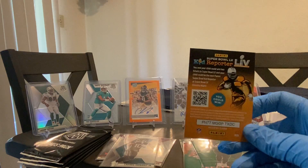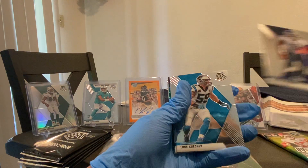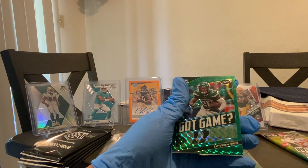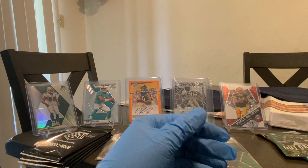We got a kids reporter pack. Julian Edelman, Kevin Byard, Luke Kuechly, Peyton Manning the Sheriff, a green Le'Veon Bell — he got traded — and Hall of Fame Jerome Bettis.